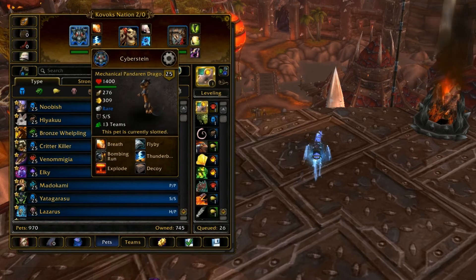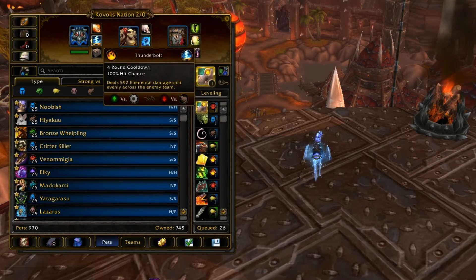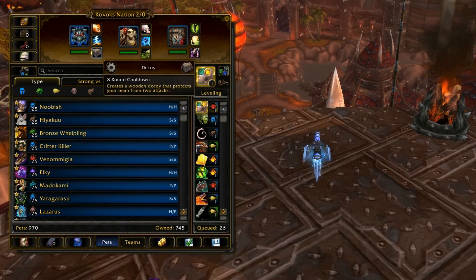He's also really good in PvE pet battles because of his double advantage against them. But he's not really here for his double advantage — he's basically here for these other two abilities. He's got Thunderbolt. Thunderbolt is a really hard-hitting AoE on a 4-turn cooldown, and it's great.